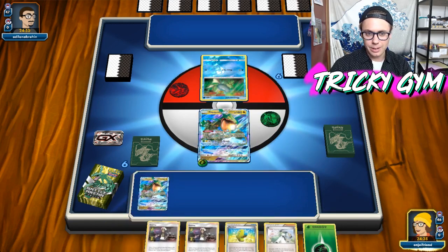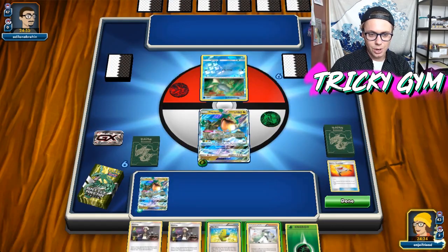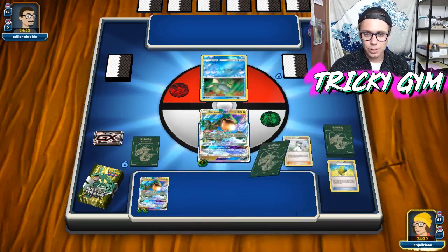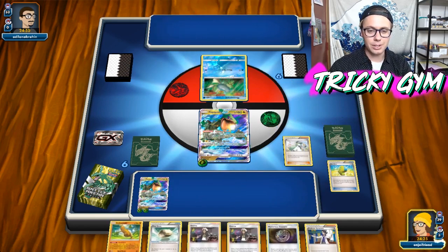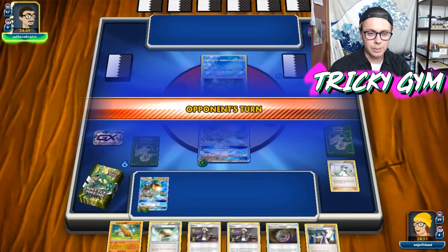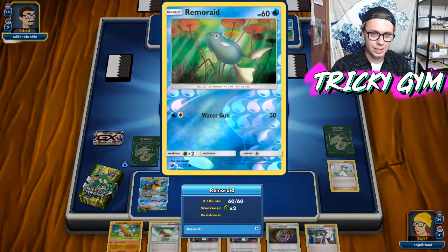I think I'm just going to rip here since I got the Max Elixir in hand. Got one, good, and we just go for it, see what we can get. Got another Grass energy there, good. So I think that Expanded should be interesting. This deck seems pretty good, you've got a bunch of different options here. We got ourselves a Sudowoodo — that's cool. I don't know if I'll end up needing him, so I think we're just going to pass with this hand. I've got Float Stone, I've got Sycamore, I've got things I can do.